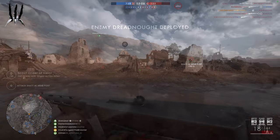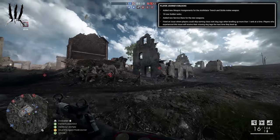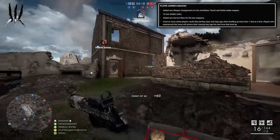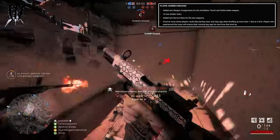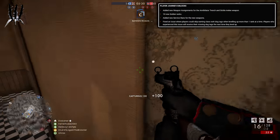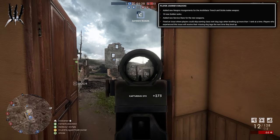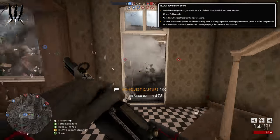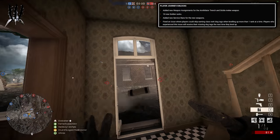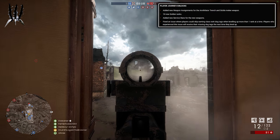One last thing I want to mention is the change to the player journey and progress. They've added new weapon assignments for the Annihilator Trench and Sickle melee weapon. There are 10 new soldier ranks, so you can now reach rank 150 — nice to have something to work towards again, though it's a little too much score. I think it's about five and a half million score to reach rank 141. I'm sure this will change soon because it would take forever to rank up to 150. They also added service stars for the new weapons. They fixed the issue where players could skip earning class-ranked dog tags while leveling up more than one rank at a time — players who experienced this will receive their missing dog tags the next time they level up.